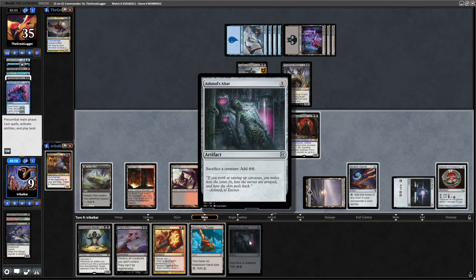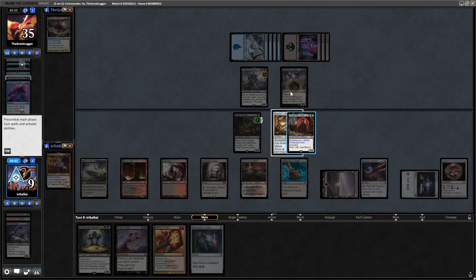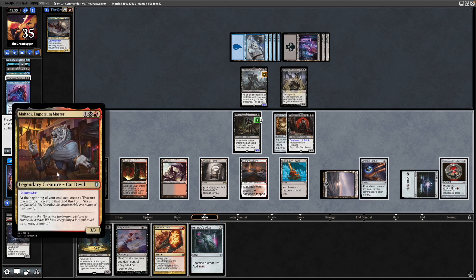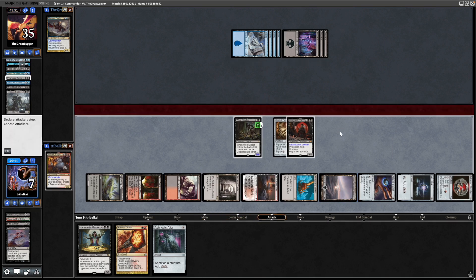Ashnod's Altar and we draw into a Reliquary Tower so we've got a land for the turn. Problem is our opponent's got Swamp Walk on the Sheoldred. Nine mana available. So maybe it just has to be Plague Wind unfortunately without our commander in play — would have been making a couple of treasures there — and then I think we can risk our opponent not having haste.